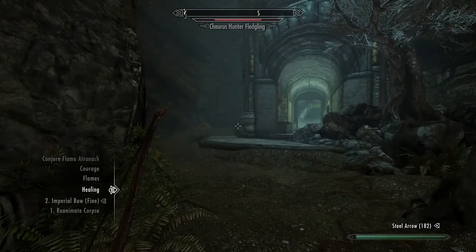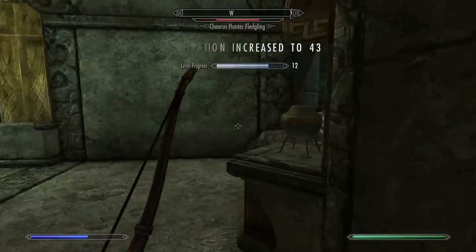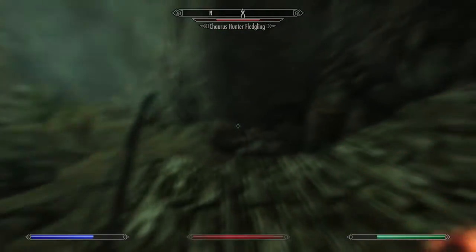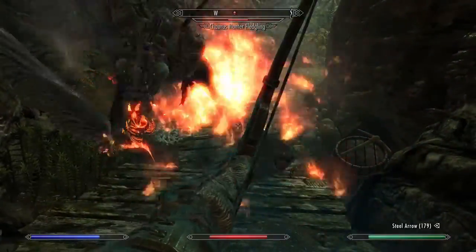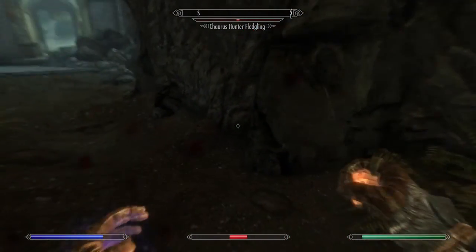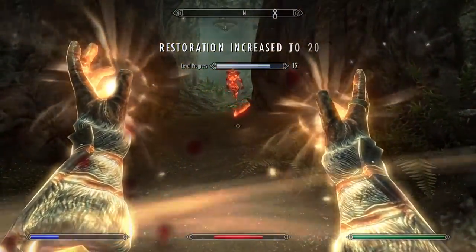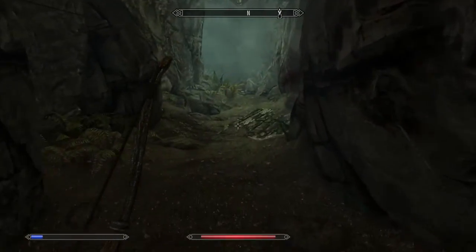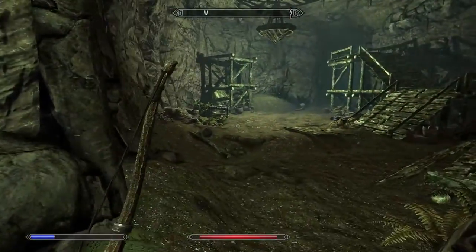That is not a level of damage I'm happy with. That's why I saved. What the — get away from me! I thought that was the Atronach next to me. Get away from me! Please die. That is exactly why I saved coming into this, because I knew that would happen.